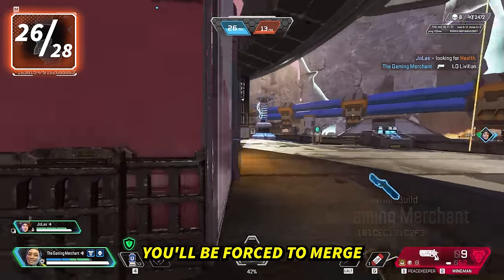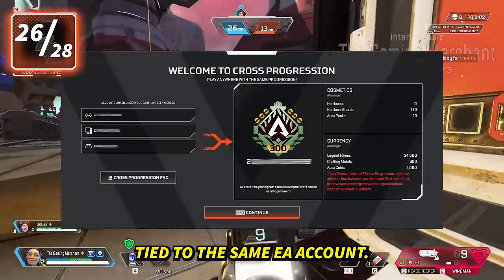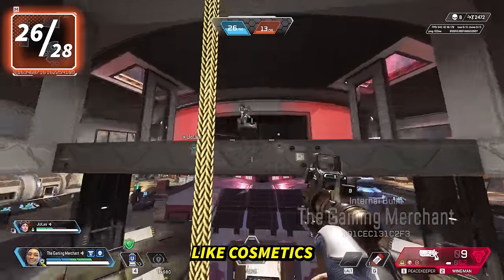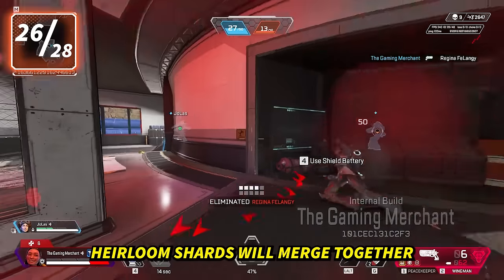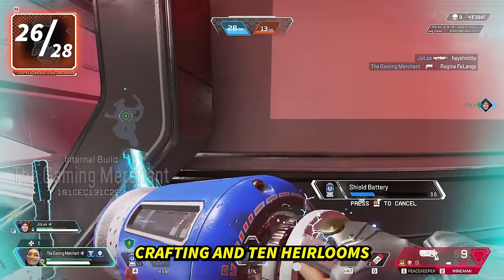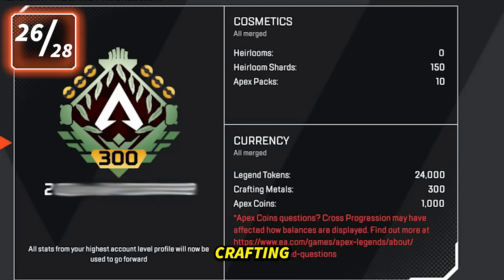With Cross Progression, you'll be forced to merge all accounts tied to the same EA account. The account with the highest level will keep its stats, while all other things like cosmetics, pass rewards, currencies, and heirloom shards will merge together. So if you have 1,000 crafting and 10 heirlooms on one account and 500 crafting and 2 heirlooms on another, you'll end up with 12 heirlooms and 1,500 crafting.